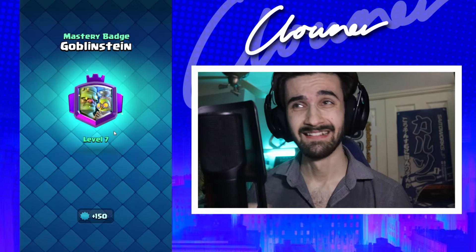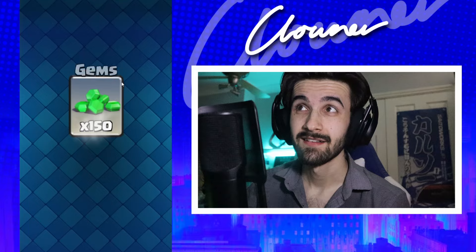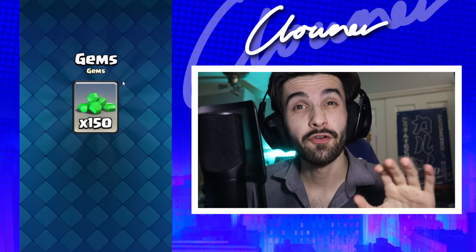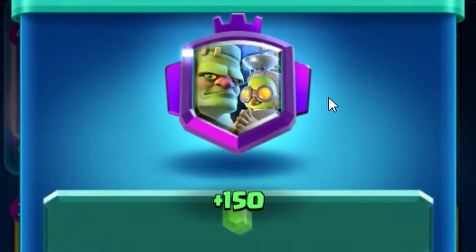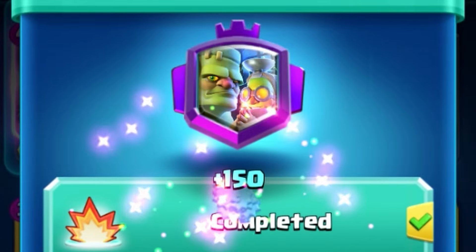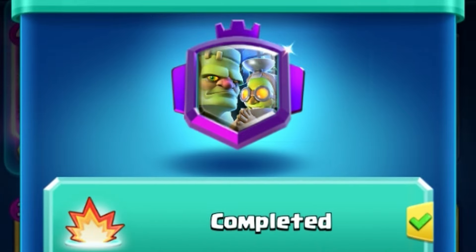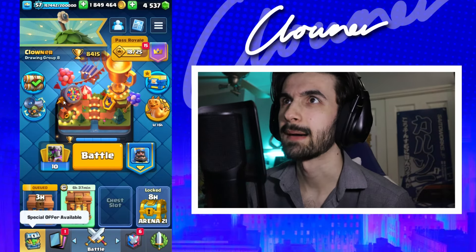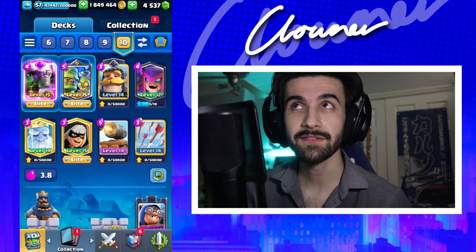It feels good to be a gangster. Level 7 Goblin Stein, 150 gems, all of that work for a pocketful. That's it. Thank God, the grind was rough. That sounds awfully similar to my ex-girlfriend. But anyway, today isn't about my ex — today's about Clash Royale Goblin Stein.